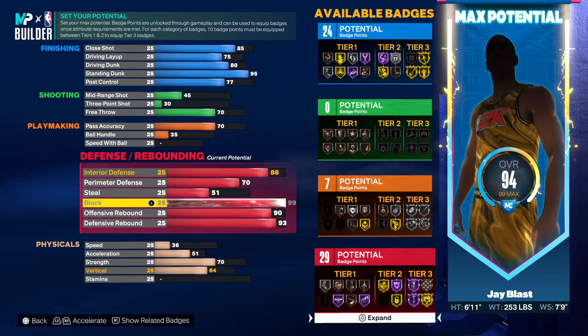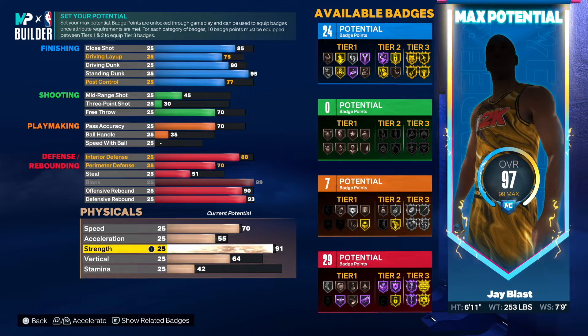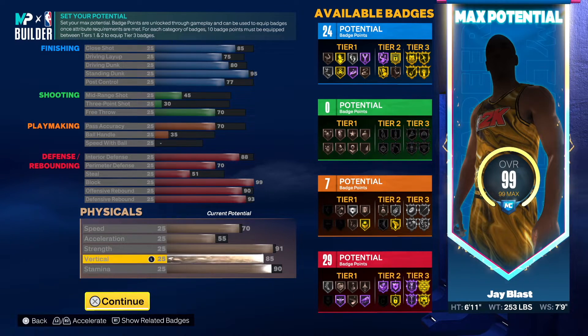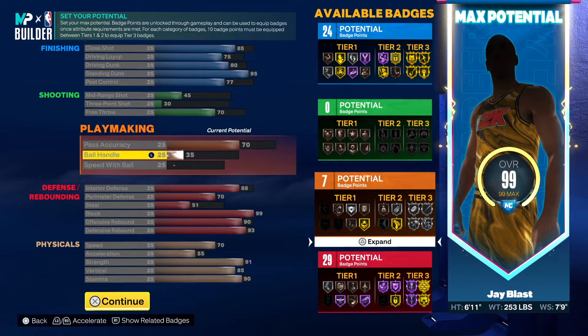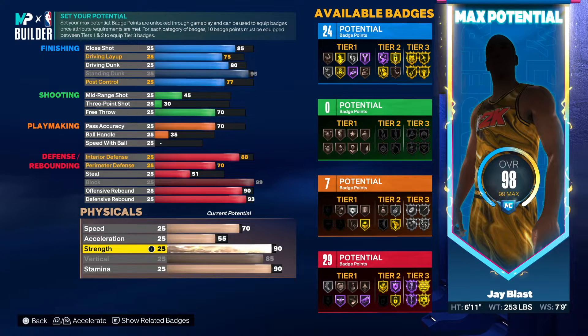You see all the stuff that went into this — it's a great build. The block needs to go to 88, but we're going to get that brick wall as high as we can. Go 55 on acceleration. For strength, go 91 — his was about 85 but at 91 you get the box out animation, the worm animation, you're going to be able to swim around people. Then 85 vert, which is the max, and 90 stamina. This gives you a 99 overall — 24, 0, 7, and 29. This is a great inside big man.